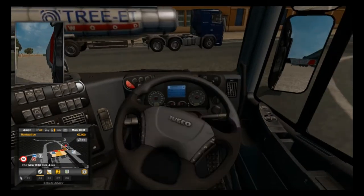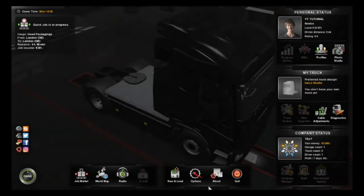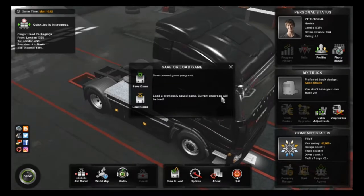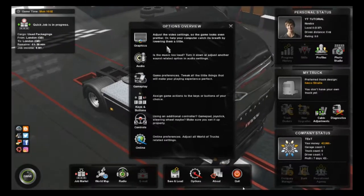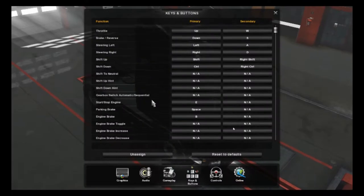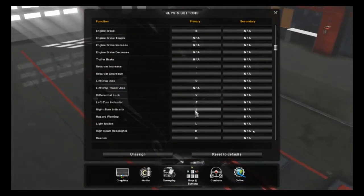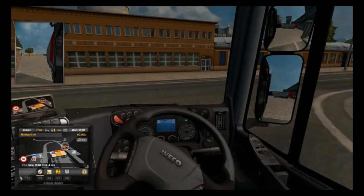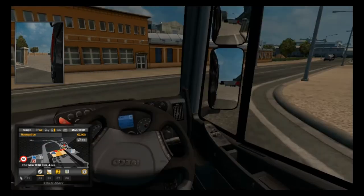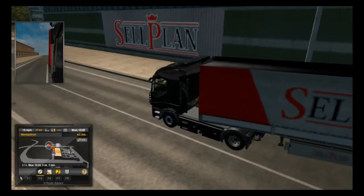Let me turn on my directional — wait, it's a new account so I need to change the controls. My turn signals need to be Z and X. There we go, we're good now. We're going to turn right here and we are all set to go.